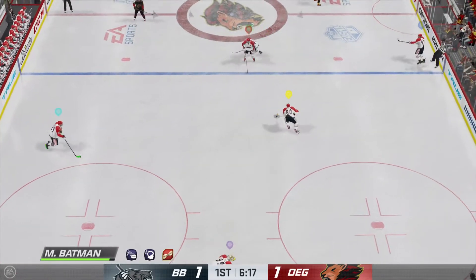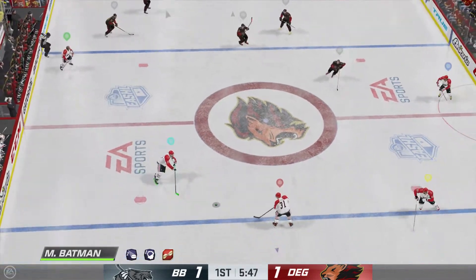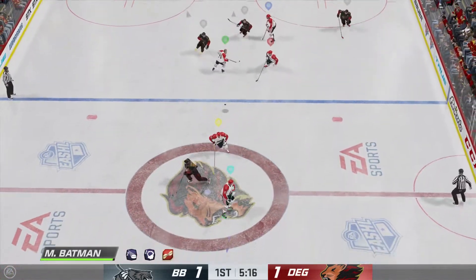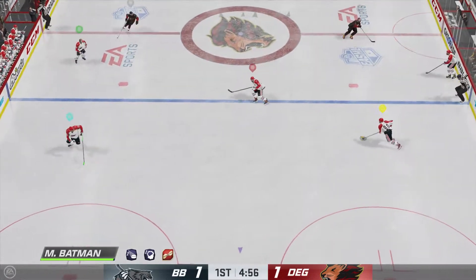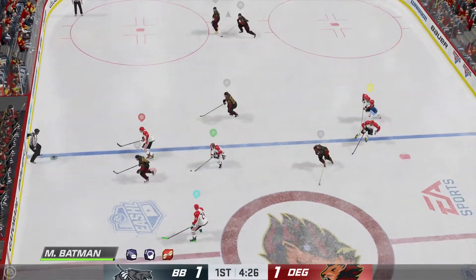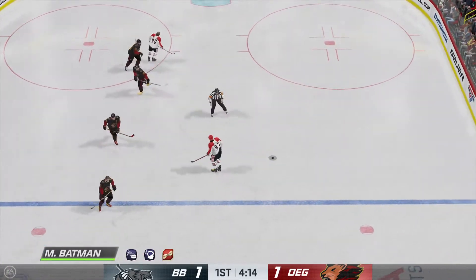Berlin's got the puck inside the defensive zone. Nice pass. Quick pass to Neal. Brings the puck into the offensive end now. Dusseldorf's looking to break out of their own end — and that's intercepted! Receives the pass! And that puck leaves the zone. There's the whistle — offside is the call, stopping the play.